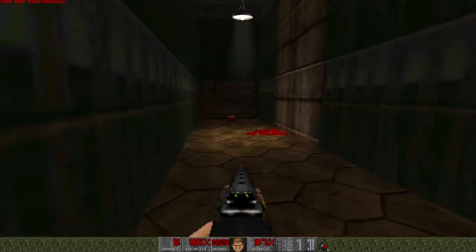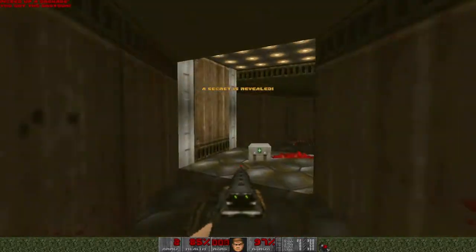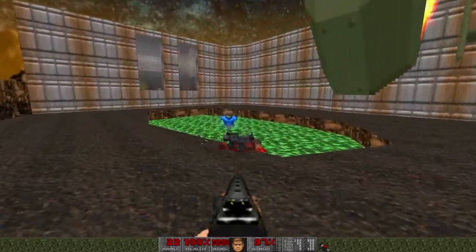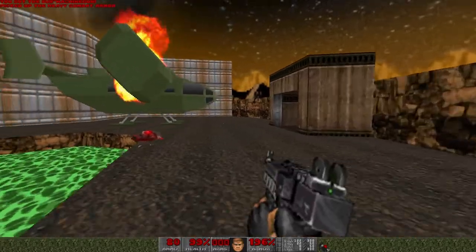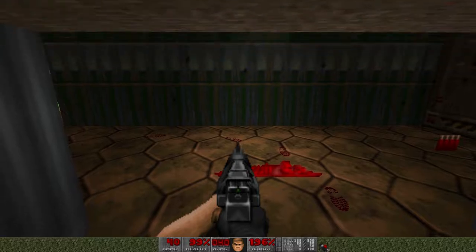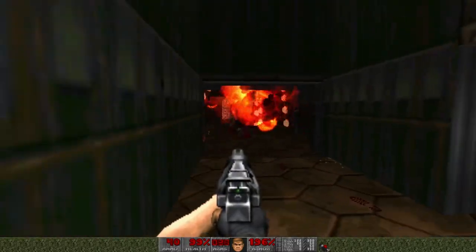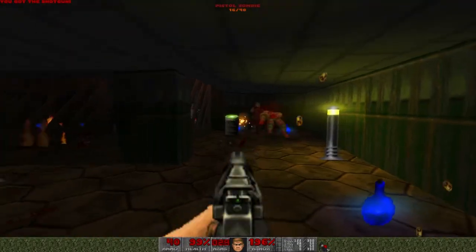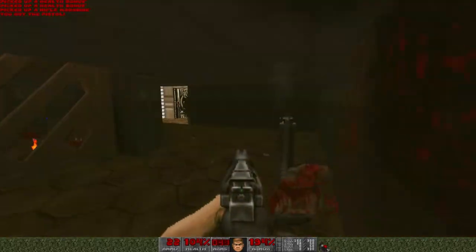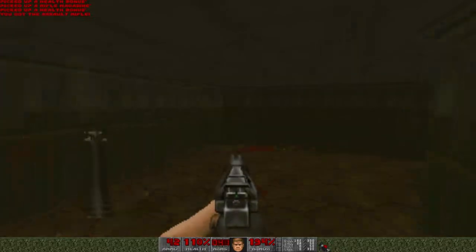Everything just moves a lot faster, everything's happening much quicker — it's just amazing. One of the new weapons in Brutal Doom is the Uzi, very cool. There are a couple of new enemies, some new weapons, and there's even a hatchet which is awesome. When barrels explode, they really explode. I should probably go back and get the shotgun ammo from that secret area.